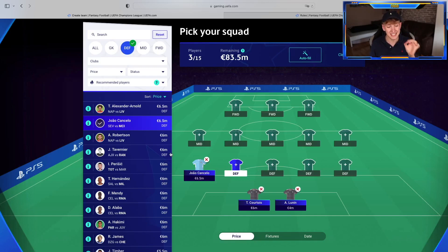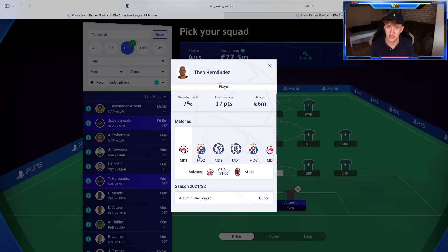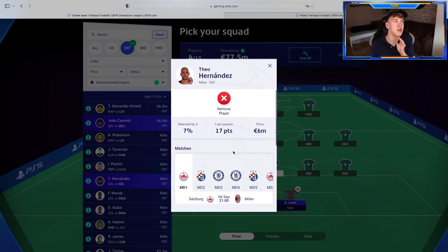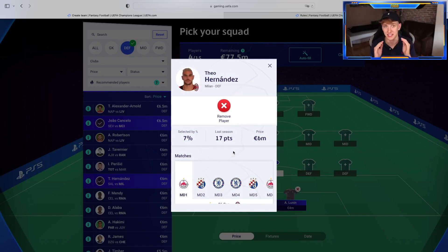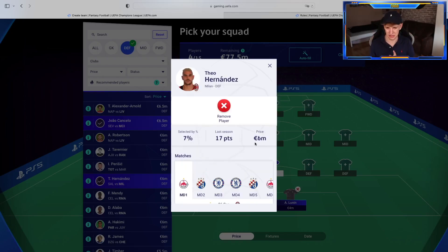Our second defender is slightly less mainstream, but I think you have to have him: Theo Hernandez from Milan. Only selected by 7% — I would have expected way more. Last season Milan crashed out of the UCL in a group with Salzburg, Dinamo Zagreb and Chelsea. I actually predicted them to top this group. Theo Hernandez is not quite as dangerous up front as Cancelo, because Milan are simply not as dominant, but Milan will surely keep clean sheets against Salzburg and Dinamo Zagreb at least once. He costs 6 million.